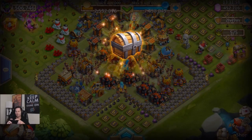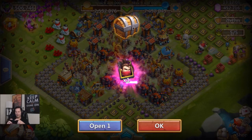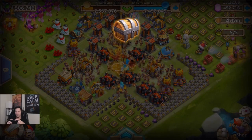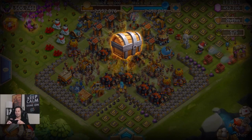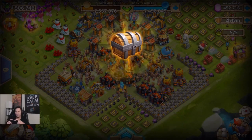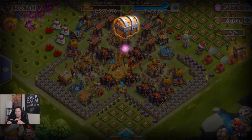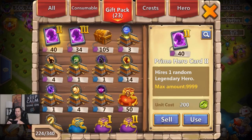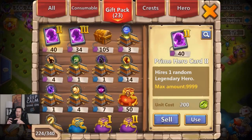Opening 10 solo first, then the remaining 40 together. We start with a Revenant and a Little Nick - not great. Then a Rockno, another Revenant, a Ronin, another rare hero, a Walla Walla - probably the rarest you can get - another Ronin, and a Frank. Out of 10 solo, we got one Rockno, two Ronins, one Walla Walla, and one Frank - over 50 percent rare heroes.